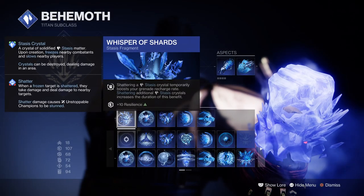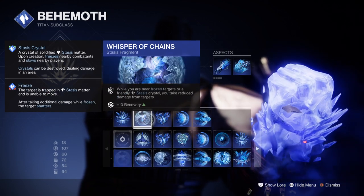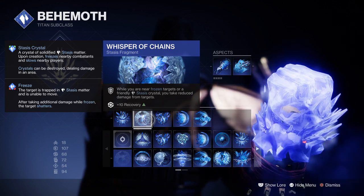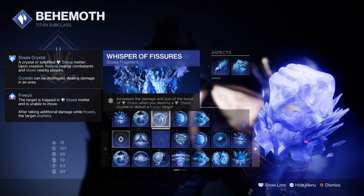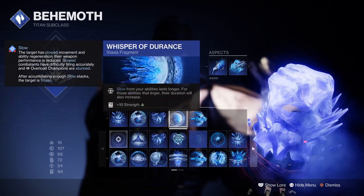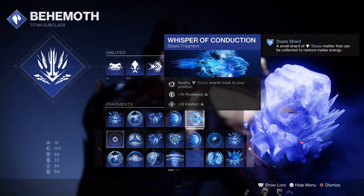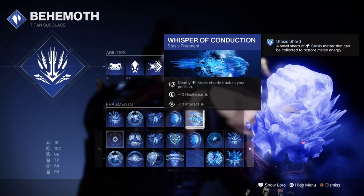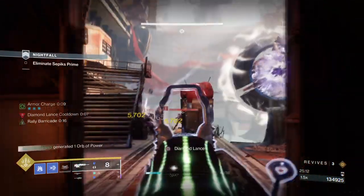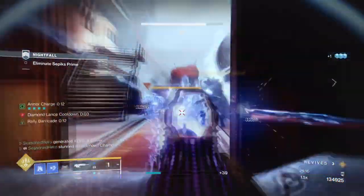For the fragments we have Whisper of Shards which will boost our grenade energy regen rate for a short period. Whisper of Chain which will reduce incoming damage while near frozen targets or glaciers. Whisper of Fissures which will increase the size and damage of a shattered stasis effect. Whisper of Rime which will increase the slow and freeze effect that our abilities do. Whisper of Conduction which will allow stasis shards to track to you. As a must have, Whisper of Conduction will allow us to auto-refill our Wicked Implement more often once within range.